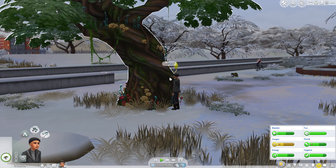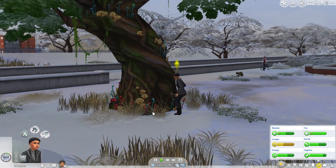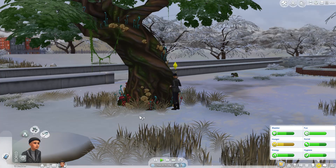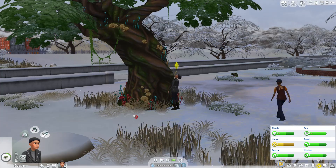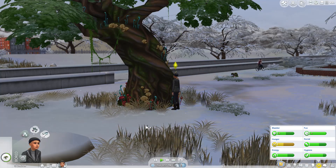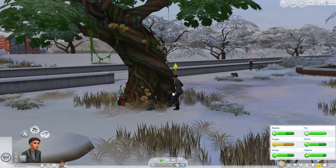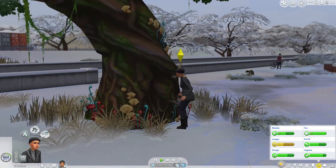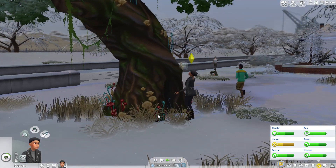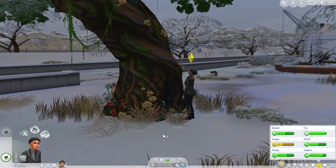Once you locate the tree in Willow Creek, it is not the end of your adventure. You now need to interact with the tree to open up the entrance to Sylvan Glade. The first thing you can do is view the tree — your sim will just look around at it. You may have to do this more than once until you can water the tree, which is the next interaction. You may also have to water it more than once to unlock further interactions. After watering the tree a couple of times, you'll be able to do more fun interactions — you can chat about the roots or compliment it on its leaves — and you'll do these until the option to explore pops up.